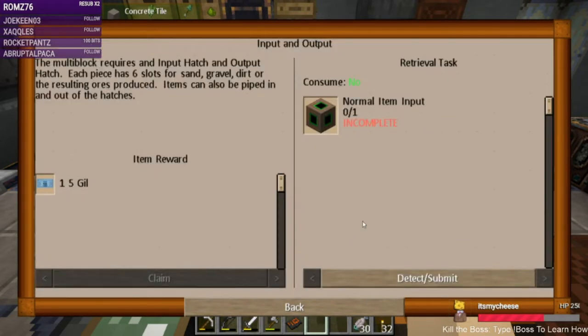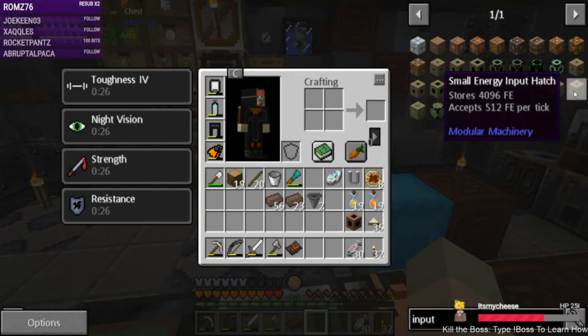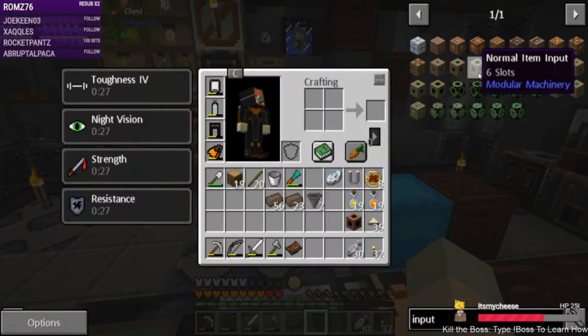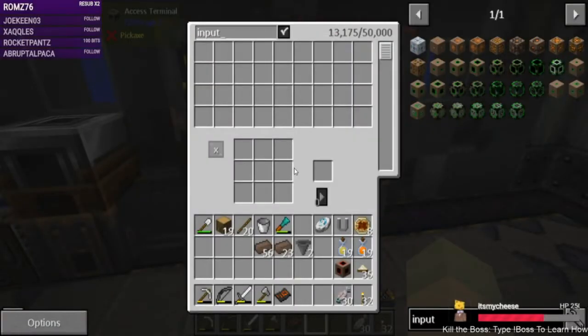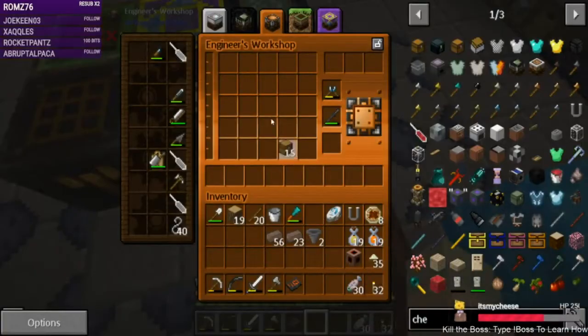Next, a normal item input — didn't we just make this? The multi-block requires an input hatch and an output hatch; each piece has six slots for sand, gravel, dirt, or the resulting ores. Items can be piped in and out of the hatches. We need to make a normal input — that's a chest and modularium.